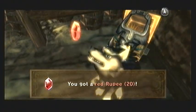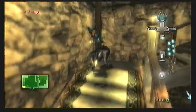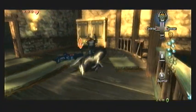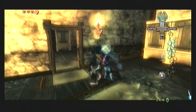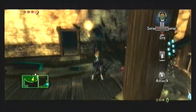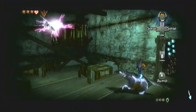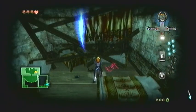Head to the upper area of the inn where there's another shadow bulblin — the third one — which should be easy to defeat. Once it's down, head into the room with all the beds. This inn has all the beds in one open area rather than separated into different rooms. Kill the shadow insect up here; just wait for it to stop being charged up, then smack it and gather its Tear of Light.